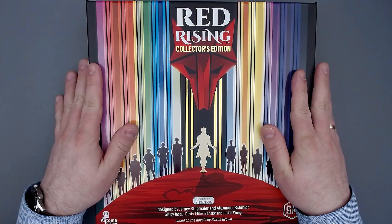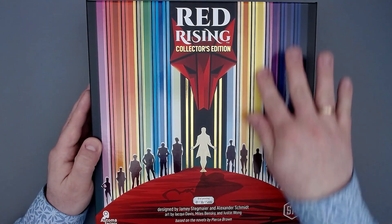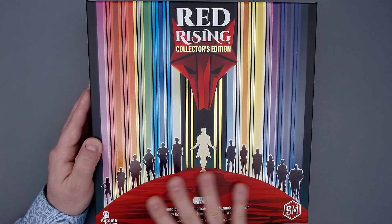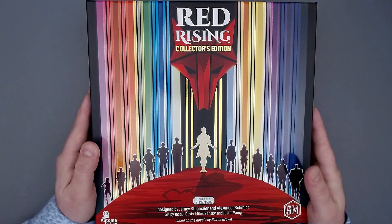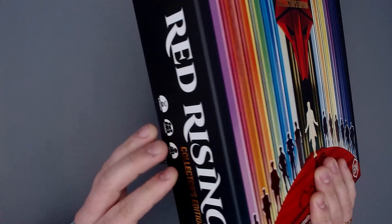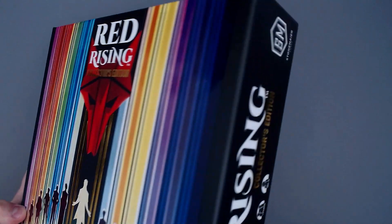This looks really nice, so let's unbox this. First of all, the cover is great. We have different textures — a little bit more smooth here with the colors, and a little finish down here as well, so we have different feelings. This is like embossed the golden Collector's Edition thing. So it's really nice, this feels really premium.